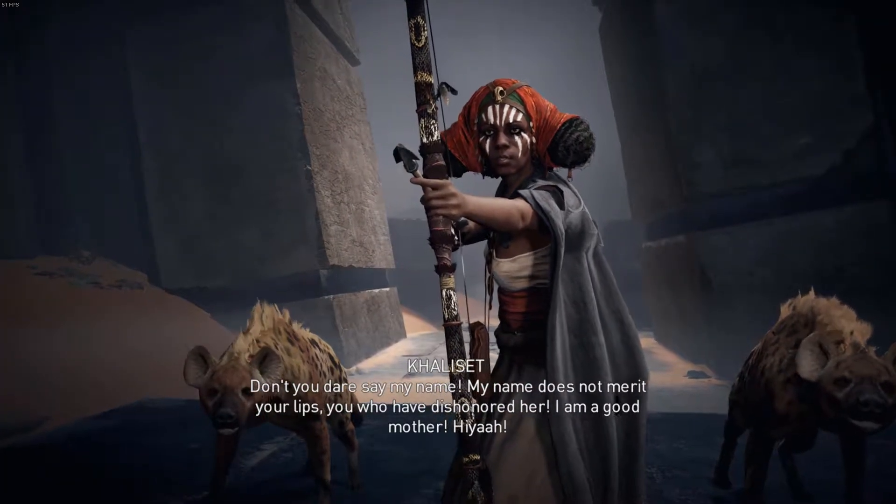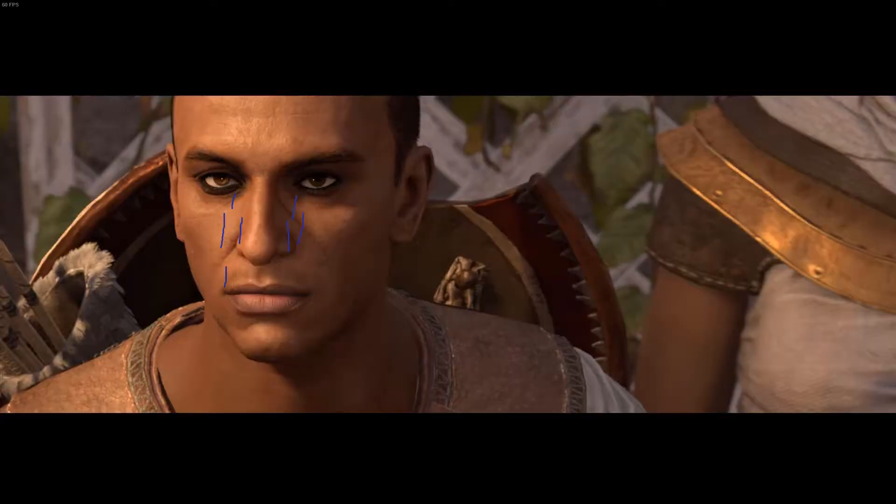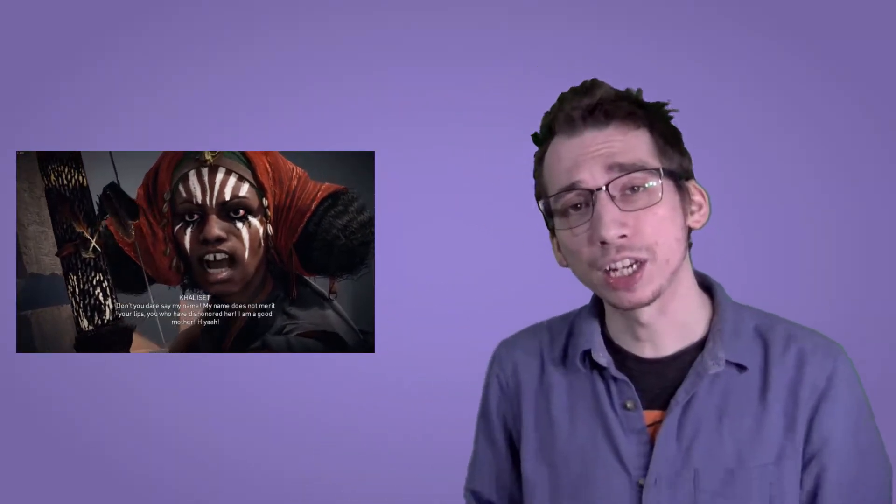Number seven, the Hyena: this one is by far the best developed character in the Order of Ancients — maybe even the best developed character in the game. I learned her role: she's getting silica for the Order of the Ancients. I learned her motivation: she wants to bring her daughter back from the dead and thinks the silica can activate the ancient devices to do that. Very well established. This is what I would have liked to see with each villain so that I could be consistently interested.